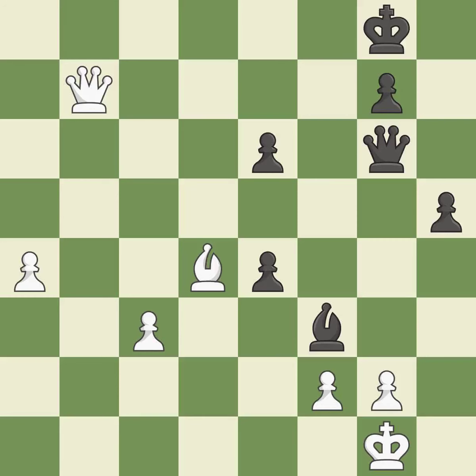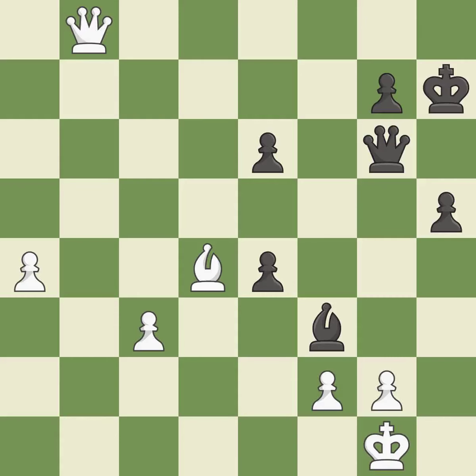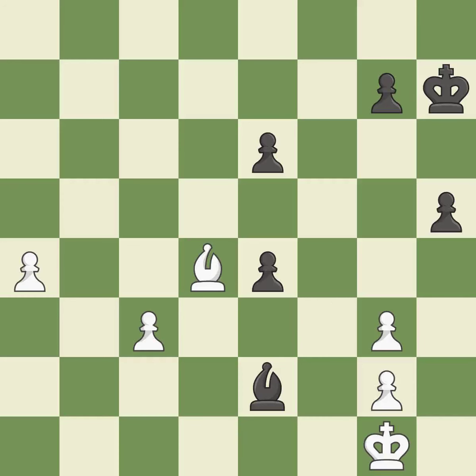This avoids the queen's check — ideal. Very precise — best. This moves away from the queen checking — ideal. This blocks an attack on a vulnerable pawn. This threatens to win a bishop — best. This puts doubled pawns in front of the opponent's king, diminishing its safety and weakening the pawn structure — ideal. Recaptures — ideal. The bishop is now in a secure position — ideal.